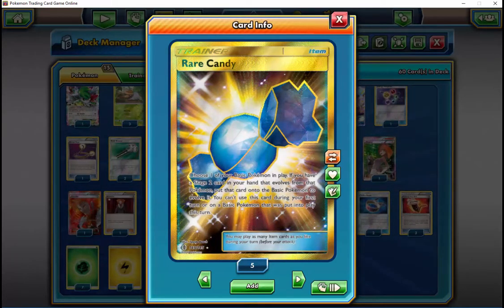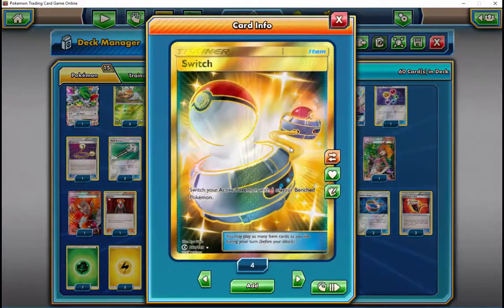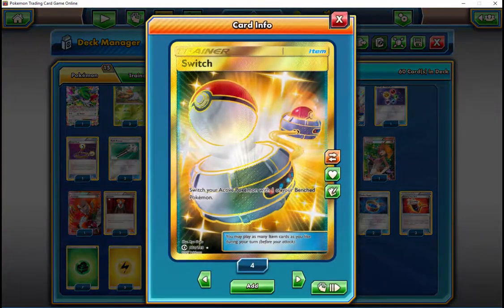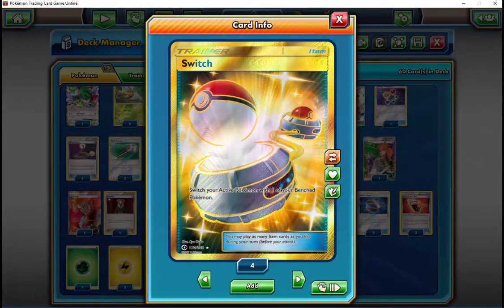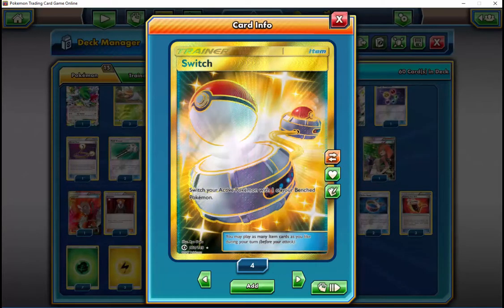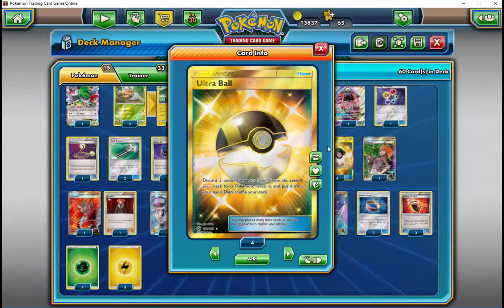This deck actually makes use of Shaymin more than anything currently viable, other than maybe a Decidueye-type deck — but that's just trying to turbo through your deck, which isn't what she's here for. I only use Shaymin if I absolutely have to.